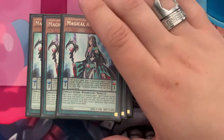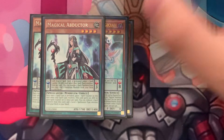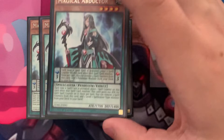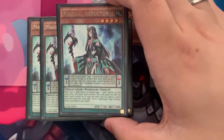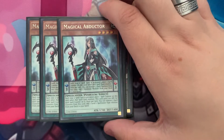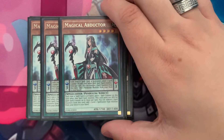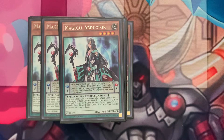Next is three Magical Abductor — honestly just a good searcher. I'm thinking about cutting this down to two, because at two you end up having her in your hand less. However, I don't have much of a problem with her ending up in the Pendulum Zone — I actually find it super useful. In the Pendulum Zone, she can search any Pendulum Monster, which is incredible. On the field, she gains attack for spell counters on her. She can also add a level one Spellcaster Monster to your hand, which is useful if you need to get Tuning Magician. Overall a super useful card and a low scale.